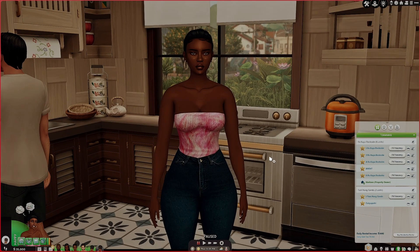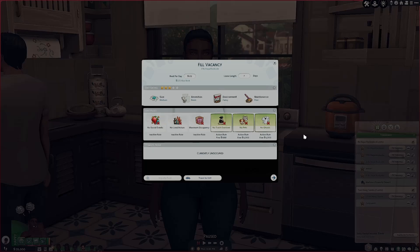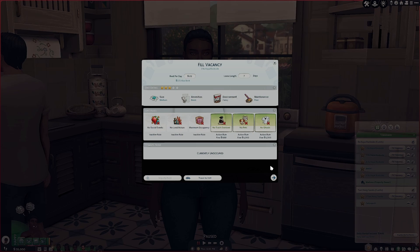I am going to go ahead and start trying to fill some of these vacancies that we have so that we can have tenants living with us. So I'm going to go to fill vacancy. And as you can see, I have the rent set to 172 and the rules are no trash overload, no pets, and no ghosts. If I hit next up here, we're asking for 172 per day, but it looks like all of the potential people that would be interested aren't willing to pay that much. So I may actually have to lower it a little bit.